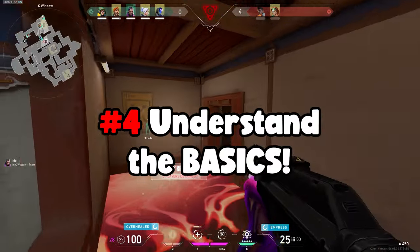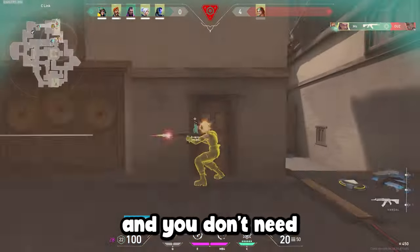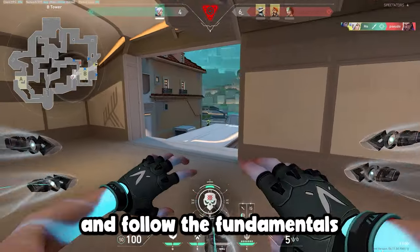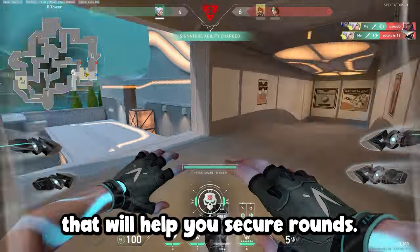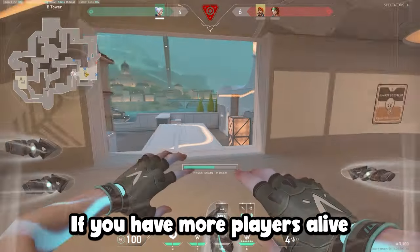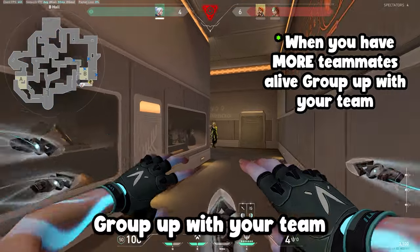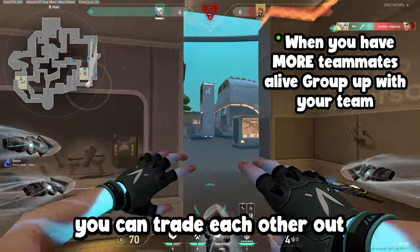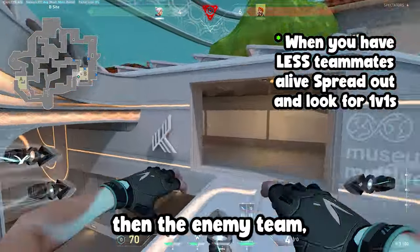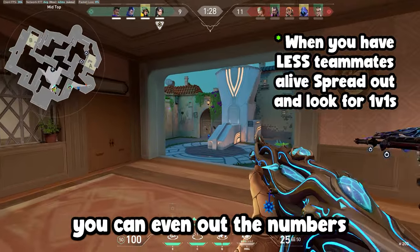Now lastly, you need to understand the basics of the game. Keep in mind you're in iron, so you don't need to play with complex logic or run strats, as no one on your team will know how to do that. Instead, you need to play around your team and follow the fundamentals that will help you secure rounds. Number one is knowing how to play numbers. If you have more players alive on your team than the enemy team, do not get aggressive and give up 1v1s — group up with your team and play together so you can trade each other out and win by simply having more people alive. If you have fewer teammates alive than the enemy team, spread out, look for kills, and try to find 1v1s to even out the numbers and win the round. Always pay attention to how many people are alive and follow these two steps accordingly.